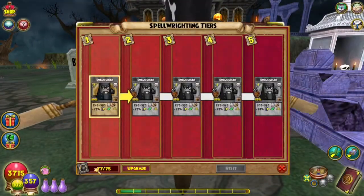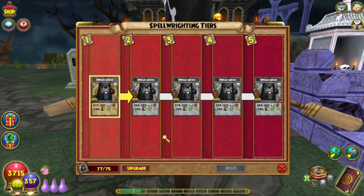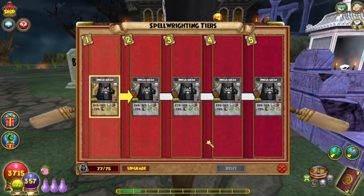Let's check out the Dream Golem. You need 75 Spellaments to upgrade it to tier 2 and we have 77 — thank you Beast Moon Seeds and Scroll of Fortune.